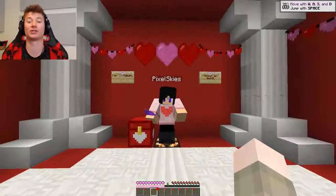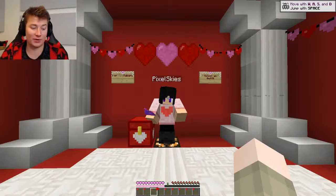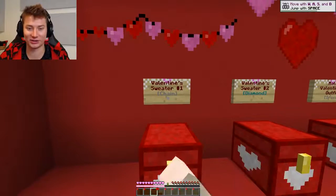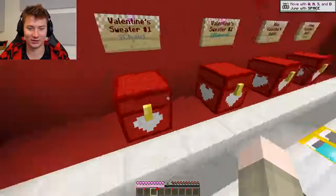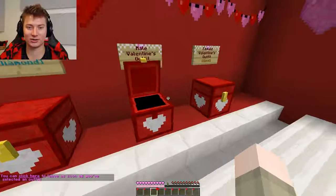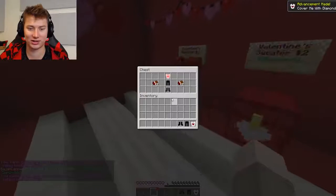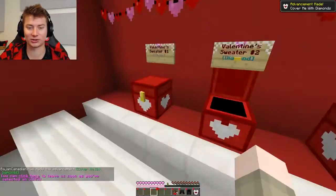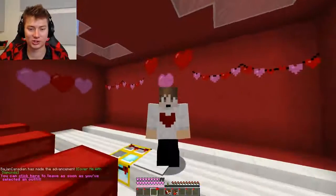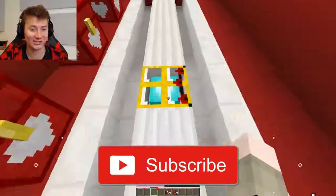This map was made by Pixel Skies and we are about to jump in and select a gorgeous outfit apparently. I did not realize that was a thing. Let's choose an outfit. Valentine's sweater and up chain. Oh, I see. That's beautiful, that's gorgeous. Simply stunning. I think I'm going to go with this one. It just looks like my style. I'll take a chocolate apple and a chocolate bar. My sweater is looking splendid. I am ready for some Find the Button adventures here in Minecraft.